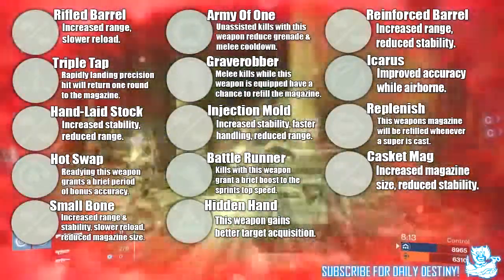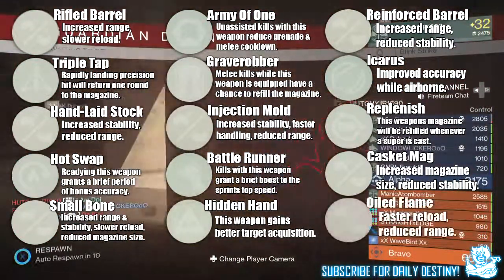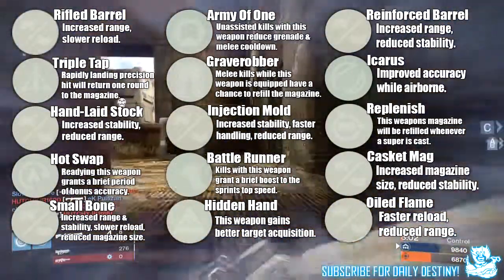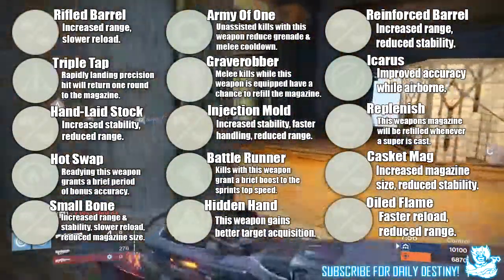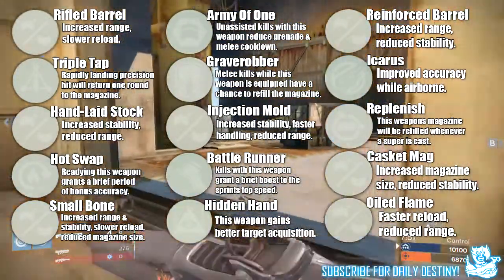Next up we have Casket Mag — increased magazine size and reduced stability; I saw this across all weapons. The last mod I took note of was Oiled Flame — faster reload, reduced range; this is one I also saw on a few heavy weapons. Those are all the new mods I took note of while playing House of Wolves — there may be more coming, we're just going to have to wait and see, but some of these sound pretty badass.